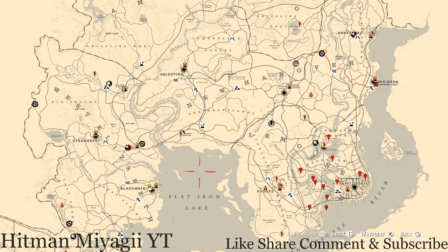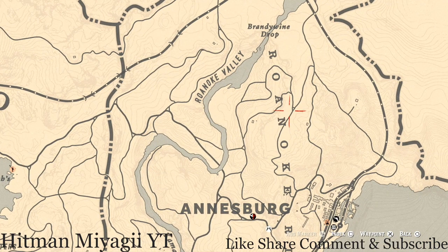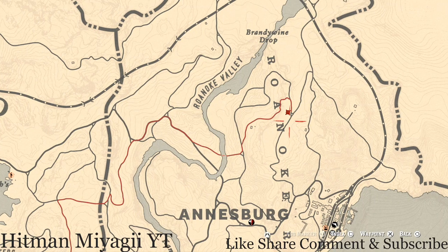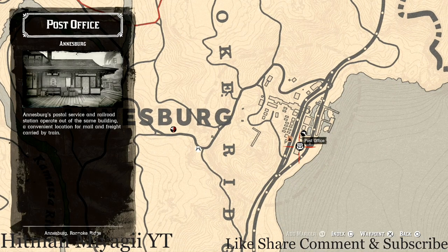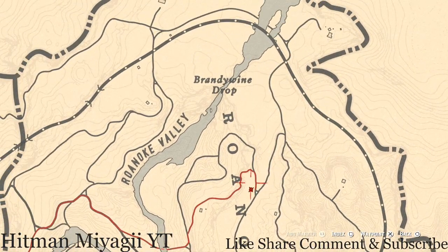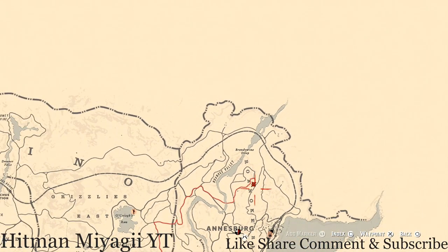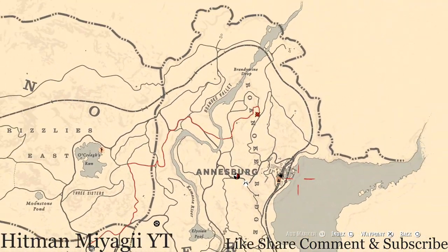First things first, let's get to Madame Nazar's location. She's right here in the Brandywine Drop area and she will be here until 1 AM — that's Eastern Standard Time, New York time zone. How I personally get to her at this location is I fast travel to Annesburg and run up from there, taking the long route around into her location. You can also send the stuff you've collected through the post office — you don't always have to go to her.